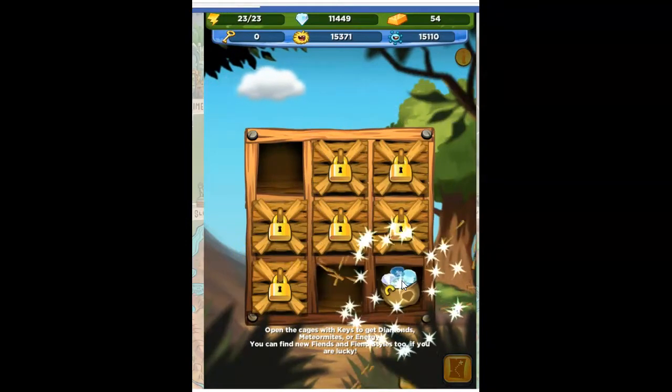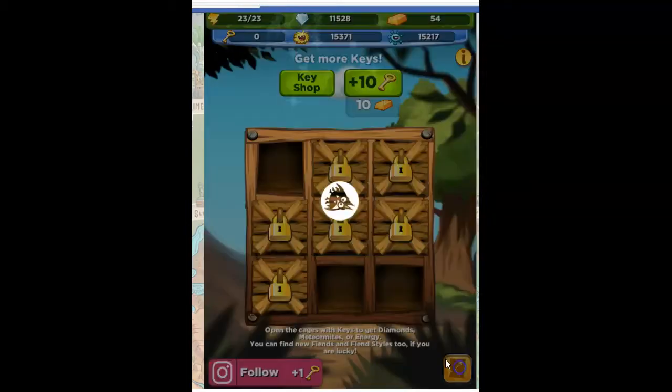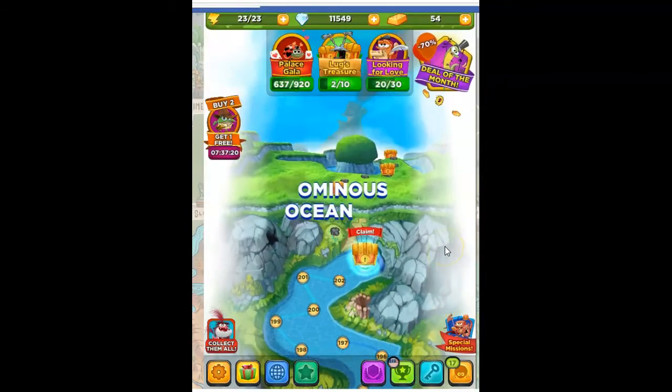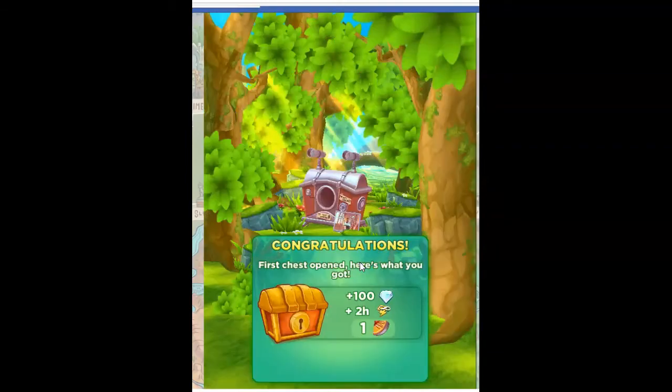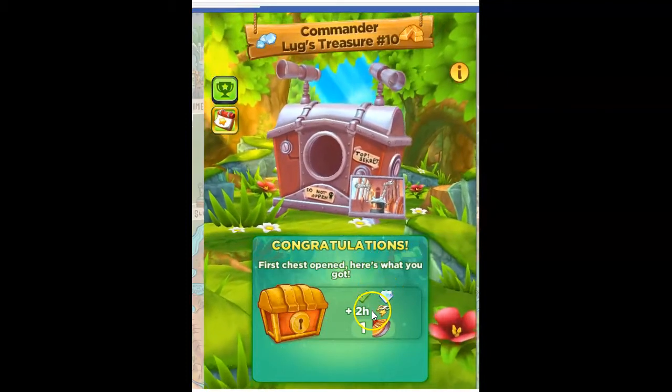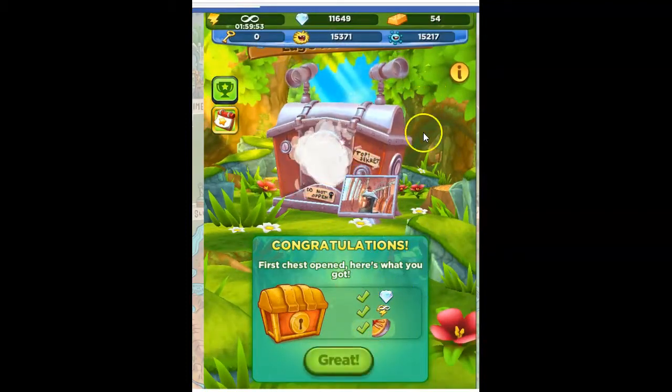Blue meteorites — oh, diamonds! I will take diamonds. 100 diamonds, very nice. And I get to claim one of Lug's treasures, and I think Lug's treasure is just one of the best ones. Look at that: 100 diamonds, 2 hours of free energy, and an amulet piece. I really like this one.